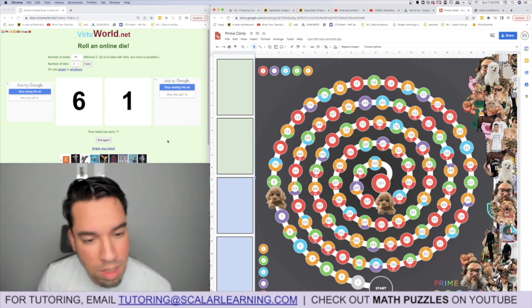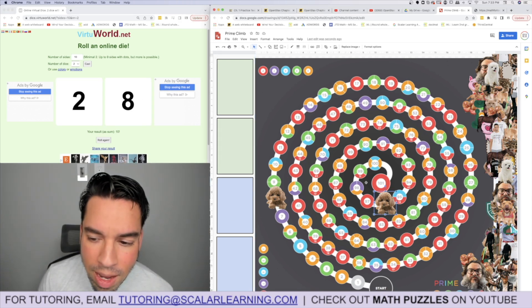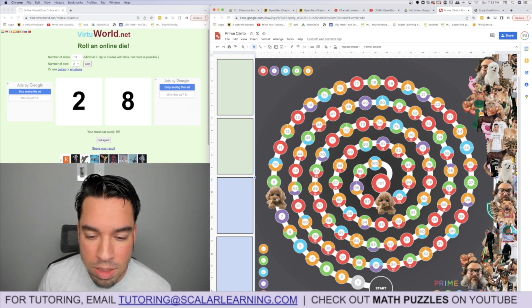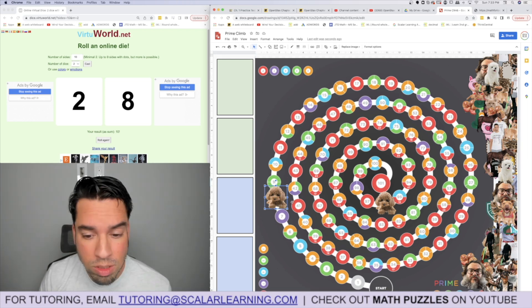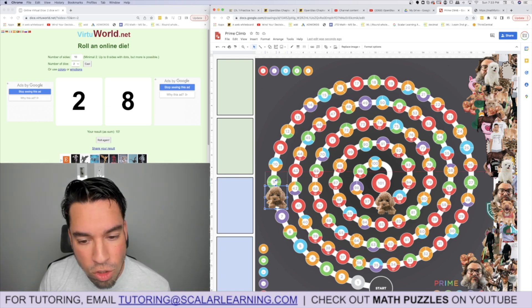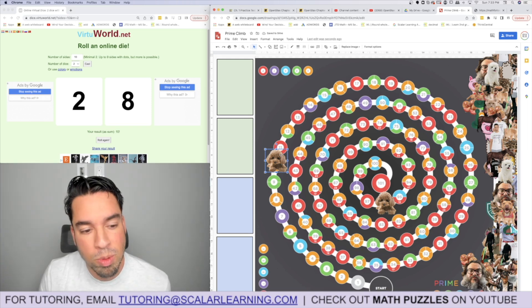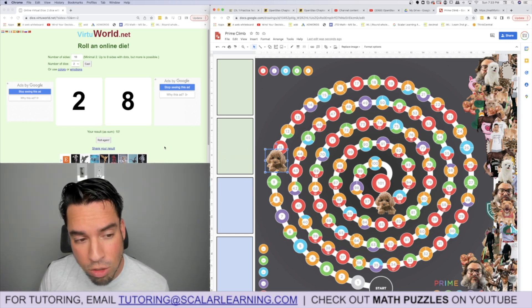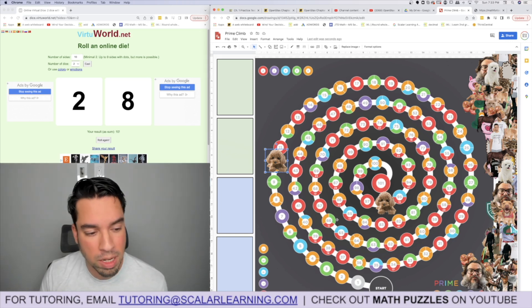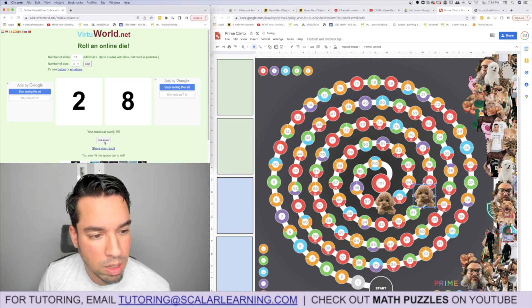I go to 96. Rolling two and eight: I can't add eight to 96 because that exceeds 101. So I look at the other piece — I could multiply by eight to get 64, add two for 66, but instead I add two to get 10, then multiply 8×10 = 80. Note: you're not allowed to multiply the dice against each other — they must multiply against your space. So 8×10 = 80, and that piece jumps up.